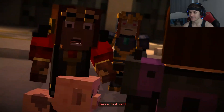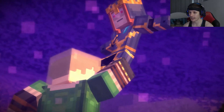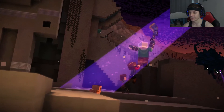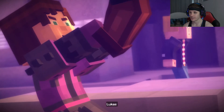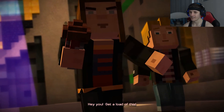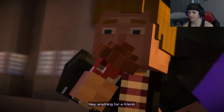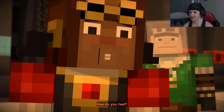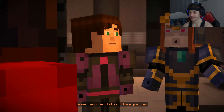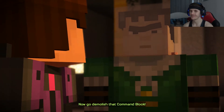I can use this for once! No — Petra, Axel! Not again, not again. We gotta be careful Reuben. I can't hold on — I got you Lucas, wait here. Ocelots distract that wither storm! Hey, get a load of this! I mean, could you do it somewhere else, not right next to us? Thank you, anything for a friend. She's using the potion of leaping! I just want to jump up and down on a nice calm savannah. Jesse, you can do this, I know you can. We all do. Thanks guys, means a lot. Now go demolish that command block!